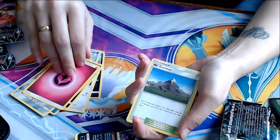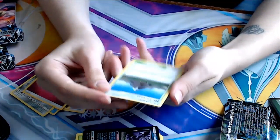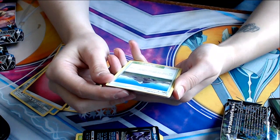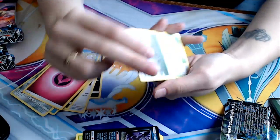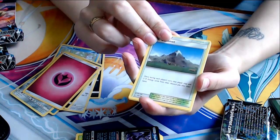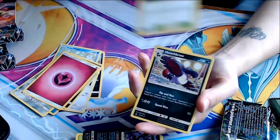Fairy energy. Mount Coronet — Sinnoh confirmed. Once during each player's turn, that player may put two steel energy cards from their discard pile into their hand. Interesting — be good if you know what kind of deck your opponent's playing. If they don't have a steel deck but you do, they're out of luck.